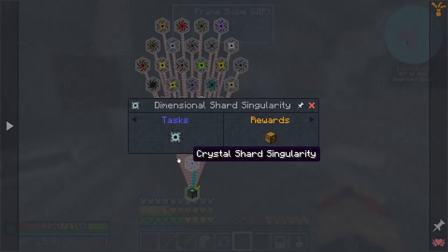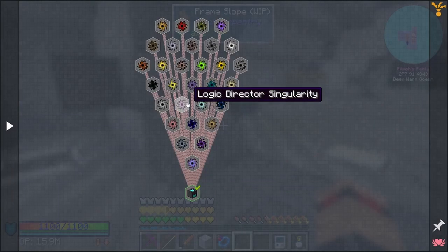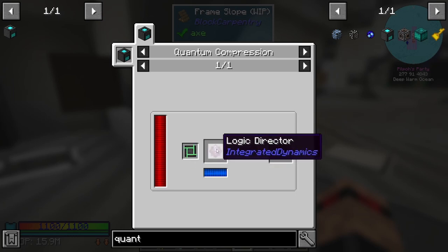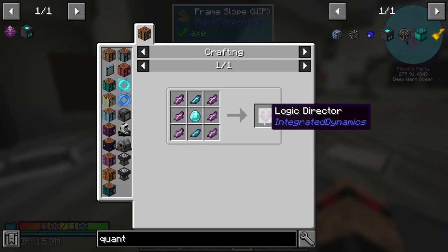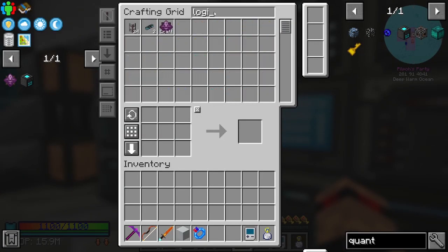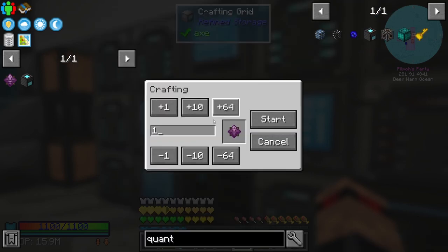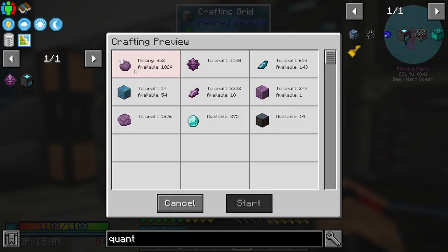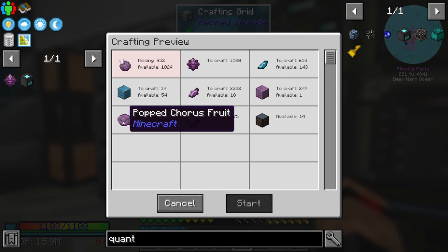This is more of a planning episode. For the logic ones we can do these and I think we've already got the autocraft for this. Let's have a look - logic, yeah, we've already got the autocraft. We do need 1500 of these. We're missing chorus fruit - requires a lot of popped chorus fruit.